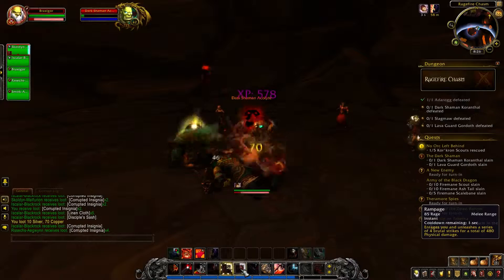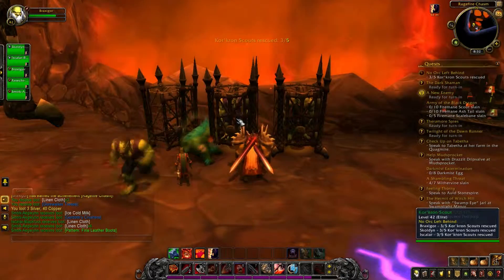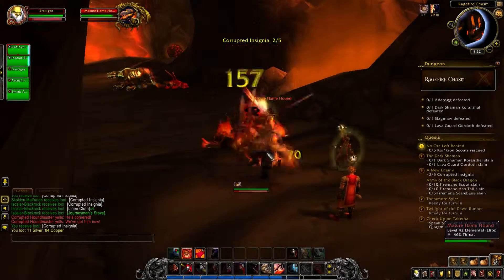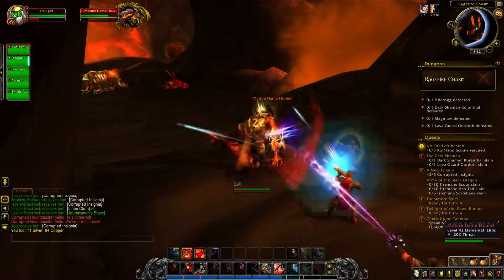So that's the reason for us being here right now. We have to rescue a group of scouts trapped in the chasm, collect the insignias of the Dark Shamans to prove their demise, and last but not least, take out the bosses of the dungeon.